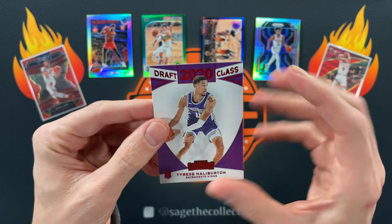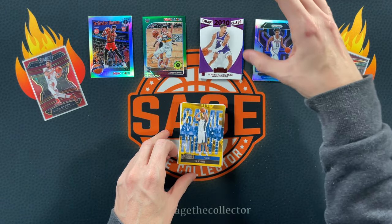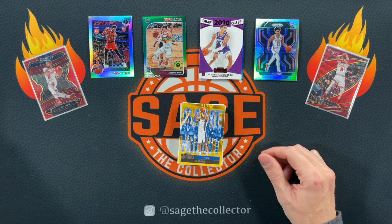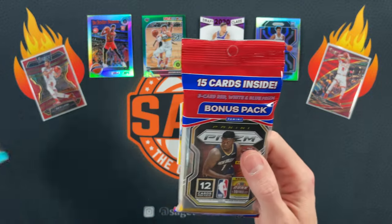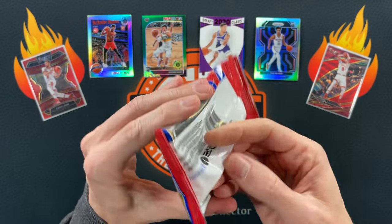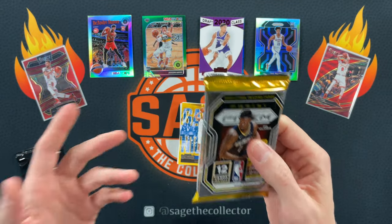Got a little red Tyrese Haliburton rookie — I'll take that, definitely the cornerstone of Indiana going forward. Alright, what should we end on? We're gonna do Prism and then end on Optic. Optic's got the blue velocities and those are always the best Optic cello — they are so cool.